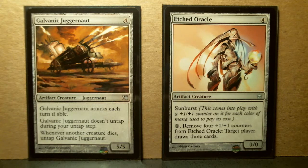Galvanic Juggernaut is from Innistrad. It's an uncommon. It attacks each turn. And if it doesn't untap, that means effectively that it's got Vigilance. I also noticed that when another creature dies, you untap it. Having played this card, it looks interesting, especially because it's a 5/5 for 4. Usually for artifacts it's the other way around — you'd see an artifact at 4, it'd be a 3/3.